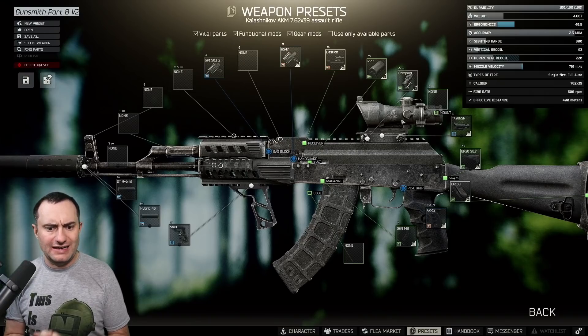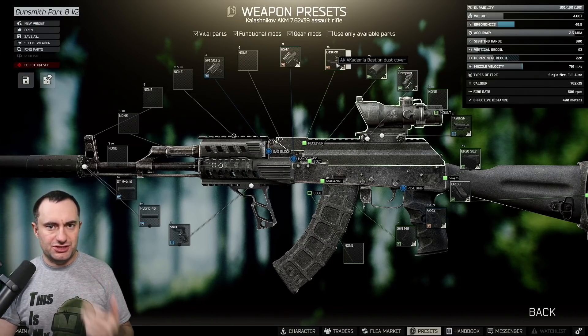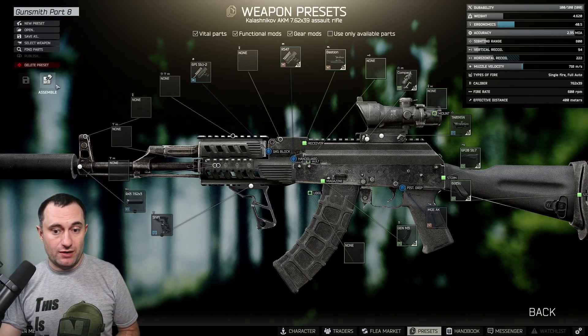One part I forgot to mention earlier: the Bastion dust cover — it's a cheap part available from Skier loyalty level 1, nothing major to worry about. Now let's go back to version 1 and get the assembly done.